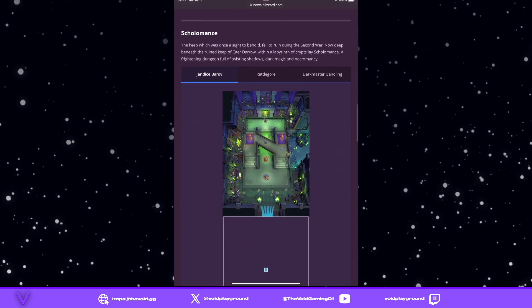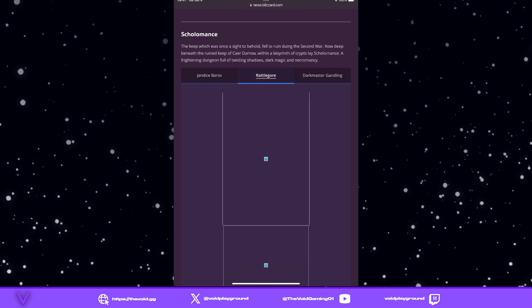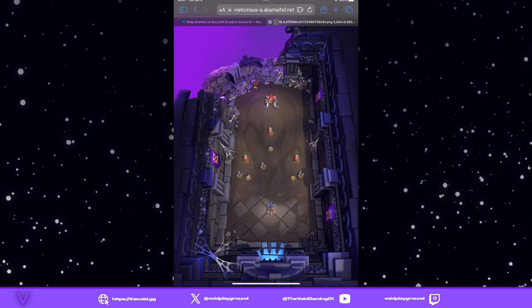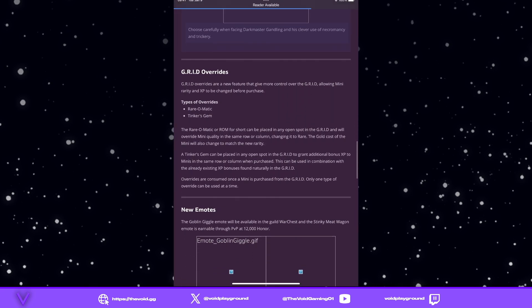The main thing I really like about this season is the three new maps we're getting — we're in desperate need of new maps. The Rattlegore one looks pretty cool and straightforward. We also have the Dark Master Grandling map. So this season we're getting three new maps and one new unit — not as sparse as some seasons, but not as fruitful as Season 7 either.